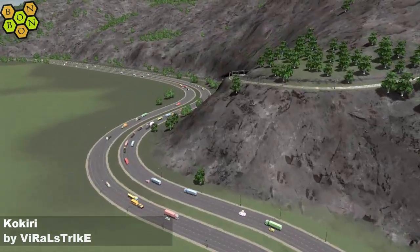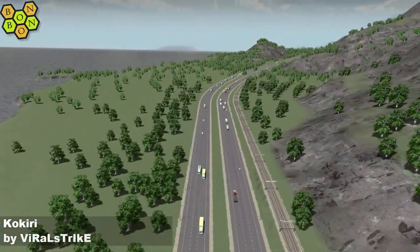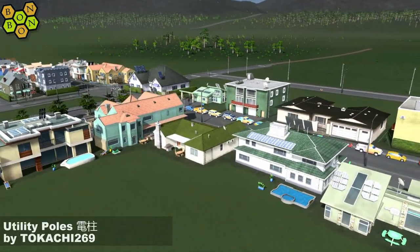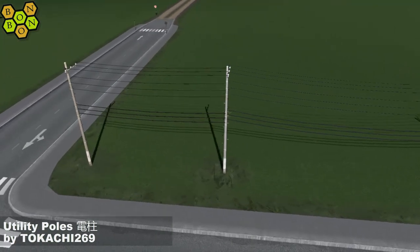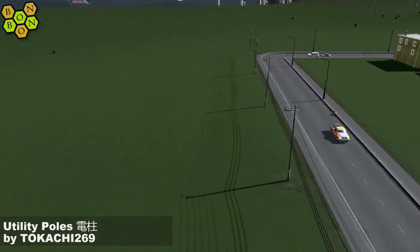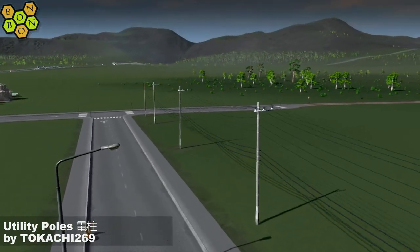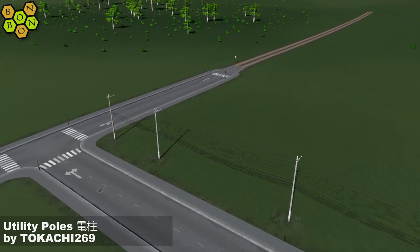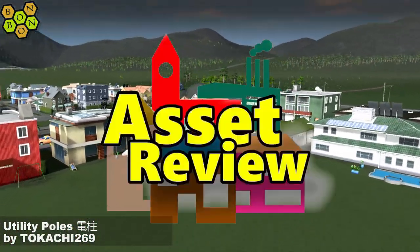We're up on the side of the hill, then we get a nice gentle drop back down to ground level. Now let's talk about the asset of the day — the Utility Poles by Tokachi269. If you're sick of the ugly power lines that come with the game, these are a great alternative. They do work as power lines. You might want to use the prop line tool. The prop pack comes with loads of different assets to produce whatever you want — very nice. I've shown you a basic straight line there, but they are beautiful and a great asset to have.